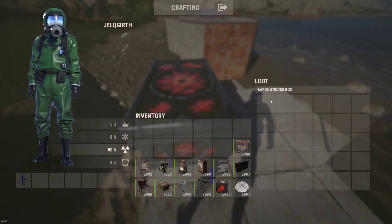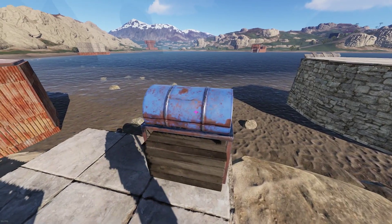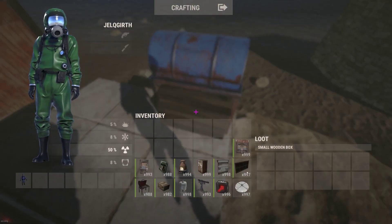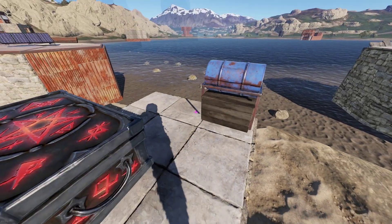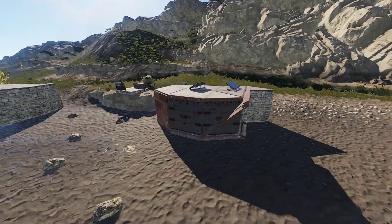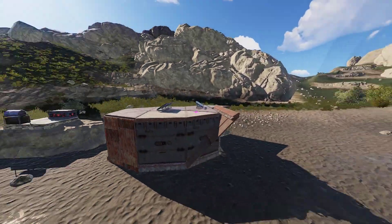A large box has 5 rows of 6. A barbecue has 2 rows of 6. A small box has 2 rows of 6. Keep in mind the size. Let's do a raid slash tour.